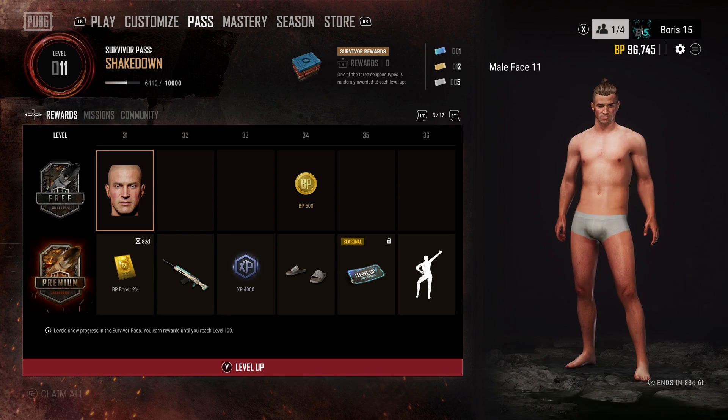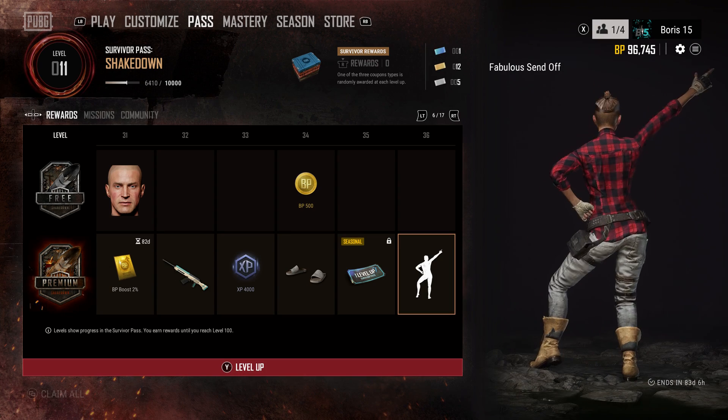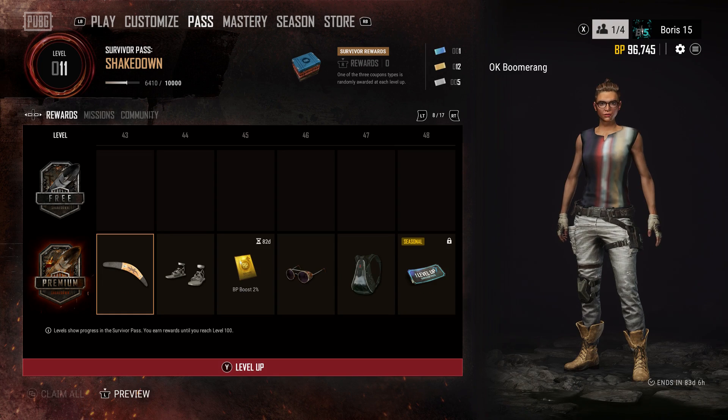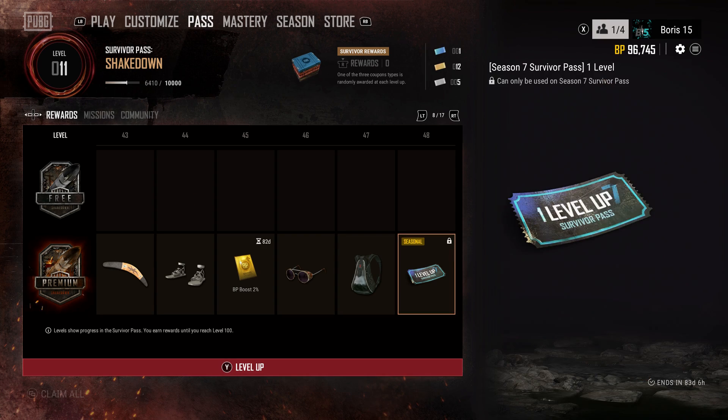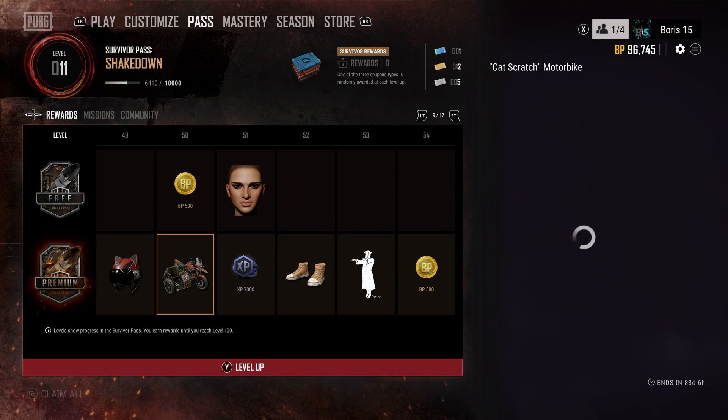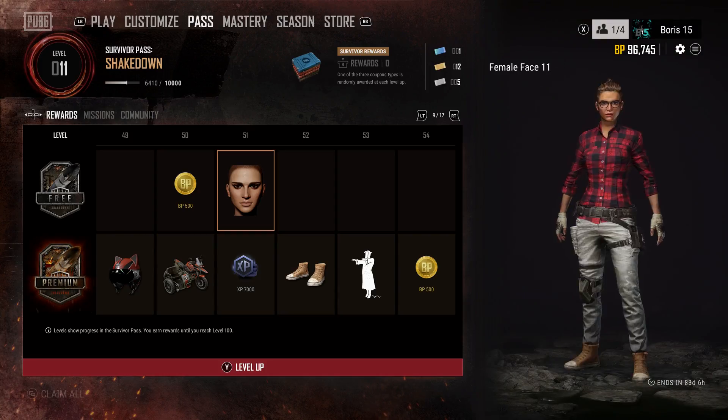With Season 6 comes the Survival Title System Season 6 reset. Your Survivor Points will be soft reset, with your performance in Season 5 counting towards your starting SP in Season 6. At the start of Season 6 you should be receiving the rewards you earned for Season 5, so make sure to check your inventory.